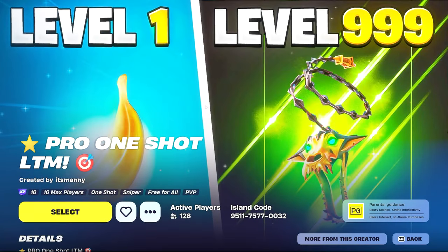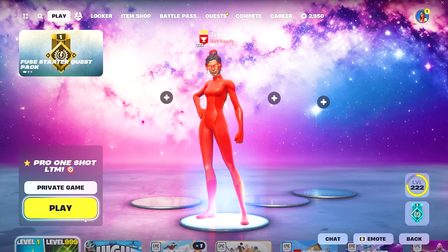You guys will now see a map called Pro One-Shot LTM. Simply press select, make sure that it's on a private game, and then click play.